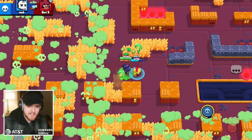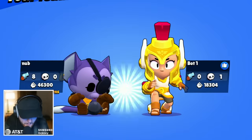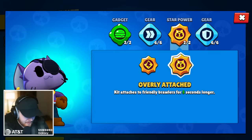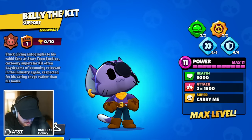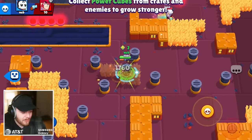Let's take a look at the other two things: staying attached longer, and the Cheeseburger gadget. The decision to change my main is very hard because Crow has been my main since the very beginning.